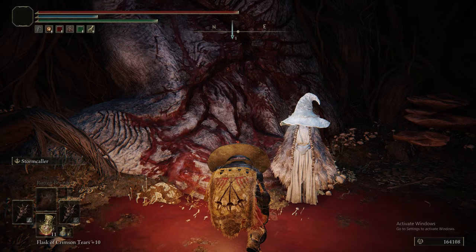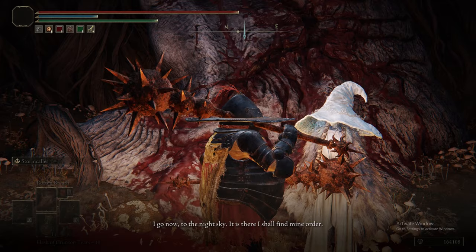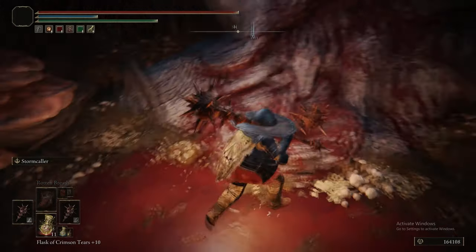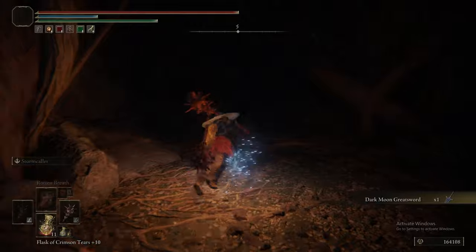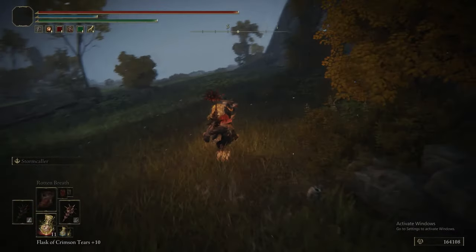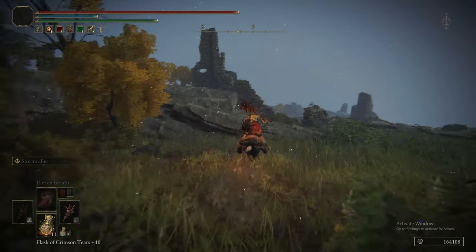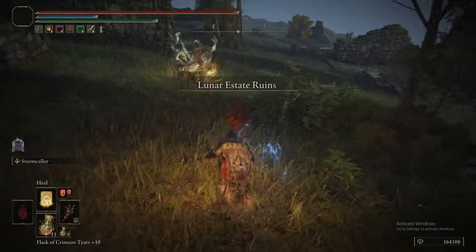Once you've spoken to Rani, you become her husbando — she's now your waifu. She gives you the Dark Moon Greatsword. She disappears and then the Dark Moon Greatsword appears where she was sitting. If you are going an intelligence build, that is your greatsword — the weapon you want to use. It is exceptionally strong. Its Ash of War is great — it charges the weapon up so it deals frostbite on top of dealing magic damage. Its charged R2s get projectiles. It's all around a fantastic weapon.